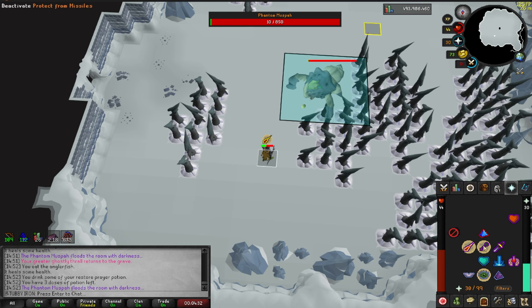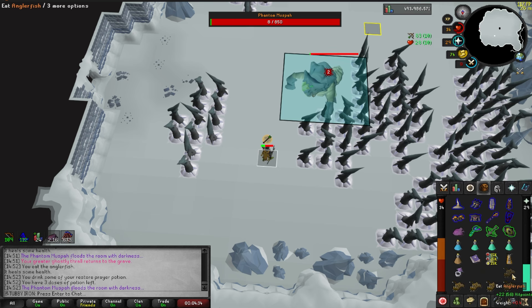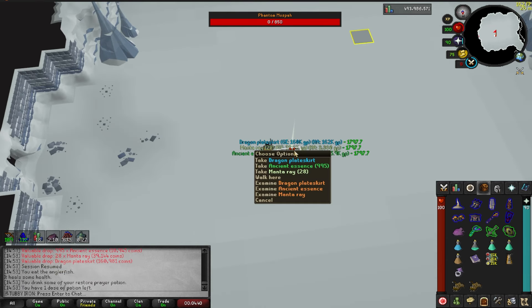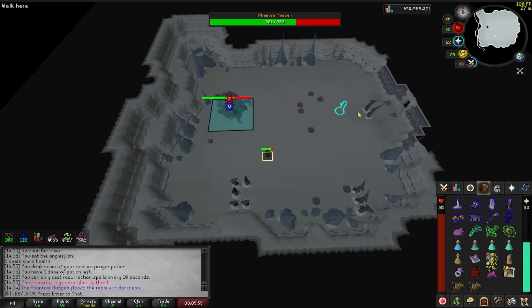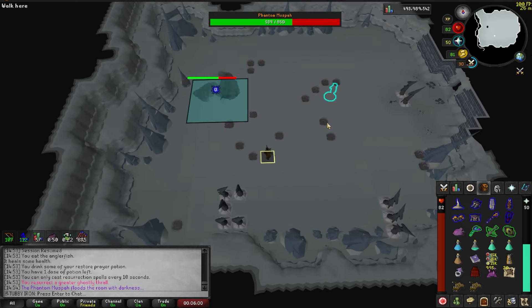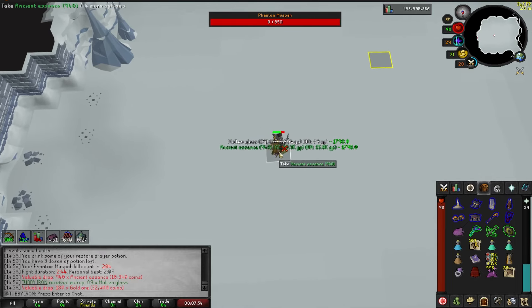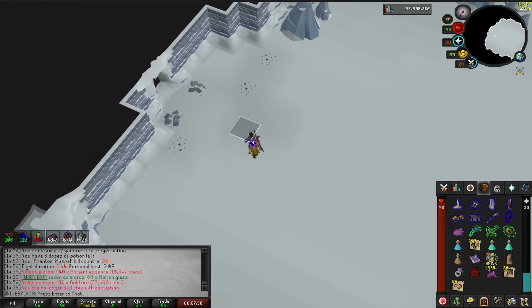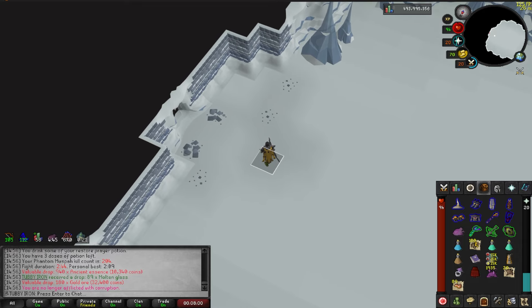First kill of the video - let's start off with a cheeky Venator Shard, shall we? Manta Rays and a Dragon Plate Skirt. I don't know if Jagex ever intended this tile to be a safe spot for this attack, but I'm really glad that it exists. It makes this part basically AFK. Molten Glass and Gold Ore. If I wasn't maxed, this would be some nice free XP. Iron Men have it so easy nowadays, we are so spoiled.